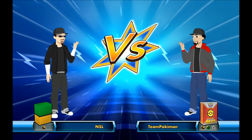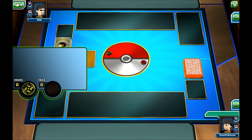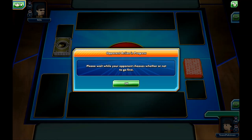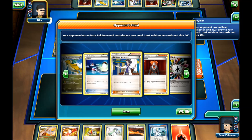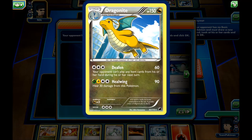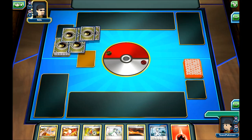We're going against a pure Dragon deck — probably a Mega Rayquaza EX Dragon type, which is actually not a very good matchup for us, because he can pretty much one-shot each of our Pokemon and we can't one-shot him. Oh wait, we're actually going against a Dragonite deck — the one that has pretty much the same attack as Seismitoad. We'll see how it goes.